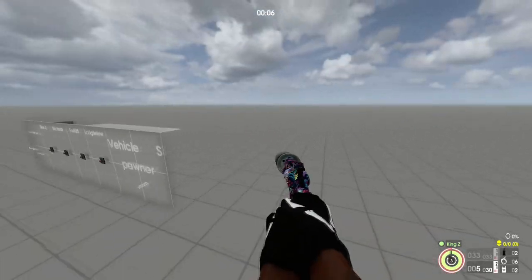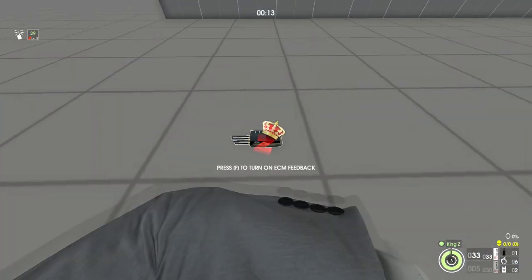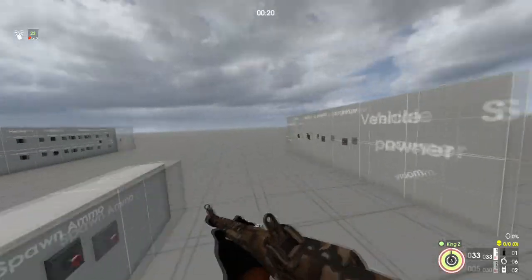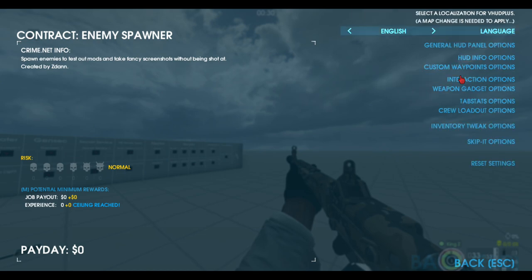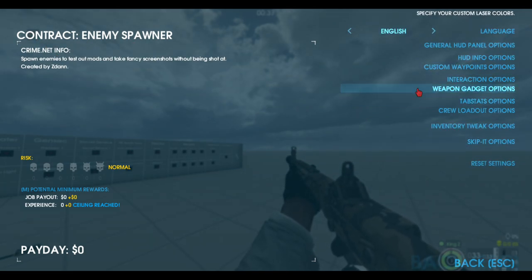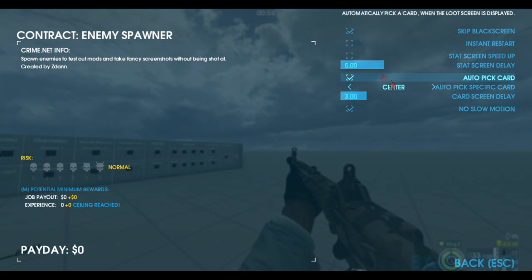You can see timers in the top left, and all this stuff you can tweak. In options you can change all your text, timer display, crew loadout options, inventory. You can choose to skip the black screen on mission starts, instant restart so you don't gotta wait that five seconds out.